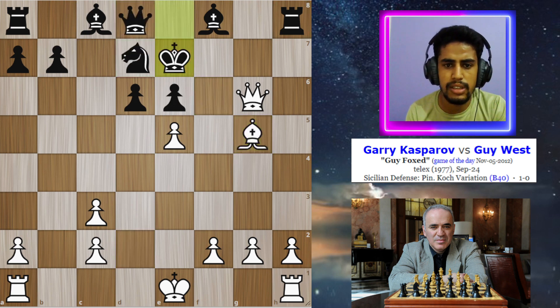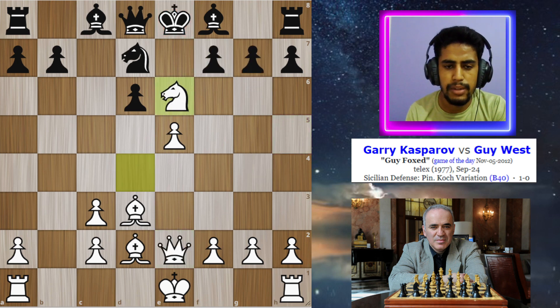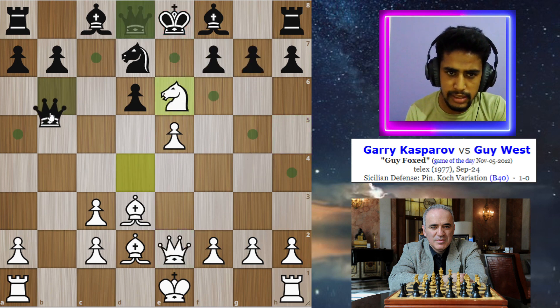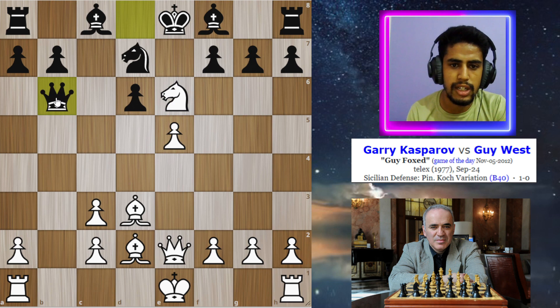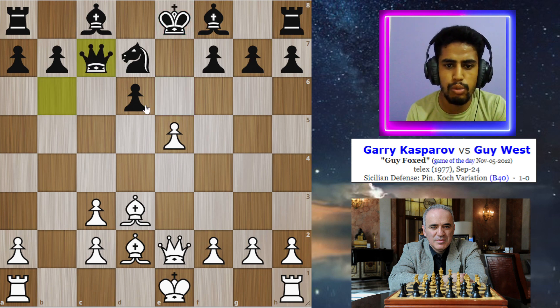So after the knight sacrifice on e6, his opponent plays queen to b6. But now in this position, Kasparov finds another brilliancy and plays knight to c7, forking both king and the rook. And if you take this knight with the queen, after the discovered check, the queen is gone.